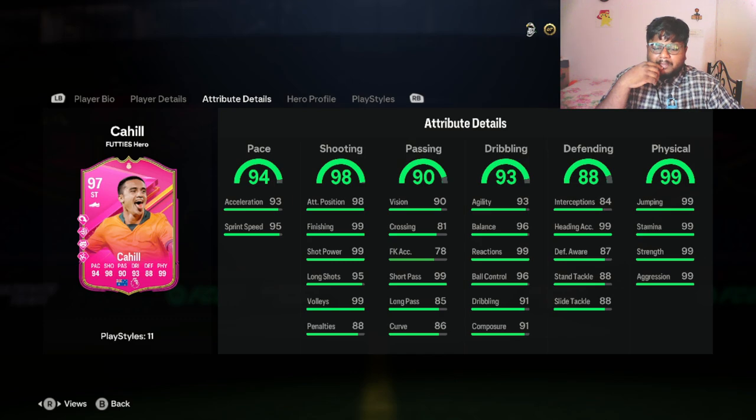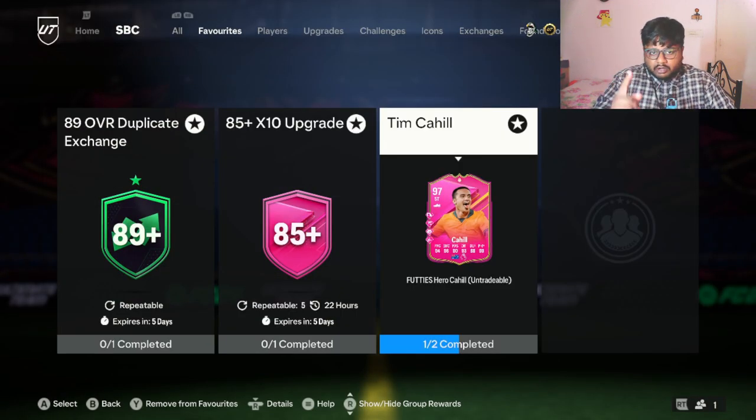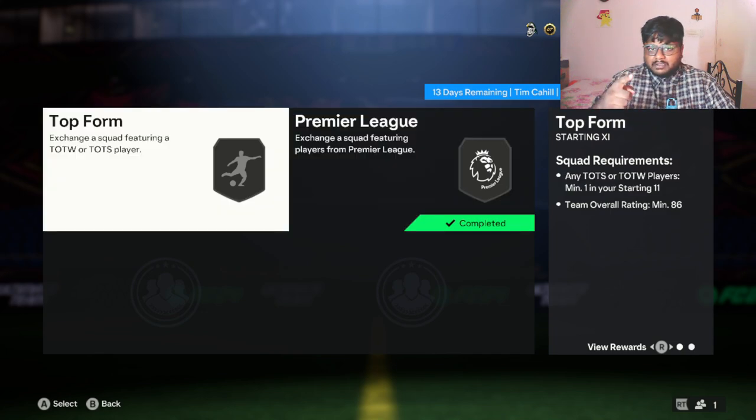Curve is only 86 which is a bit concerning, but he has Finesse Shot so it shouldn't matter too much. He has 99 short pass so passing stats are decent for a CAM or center midfielder. Most of you will probably use him at striker, abusing his shooting, pace, and dribbling. He's five star skill moves, five star weak foot, right-footed. For the SBC you need an 86-rated squad with an inform or TOTS player, and an 88-rated squad with a Premier League player — pretty easy.